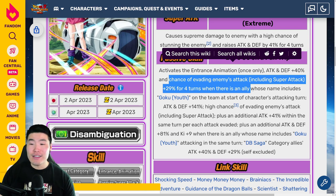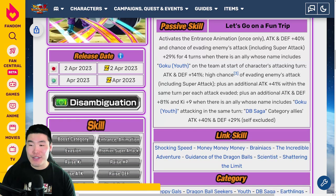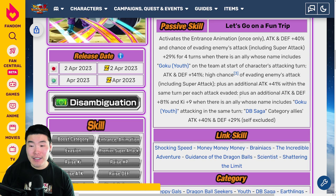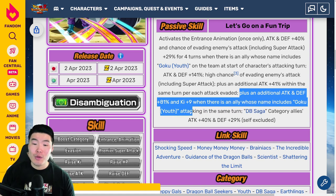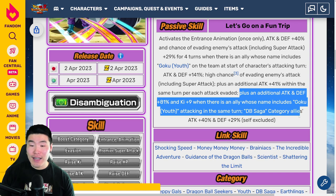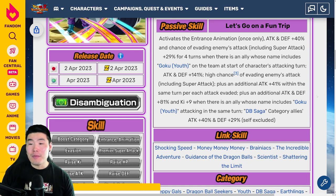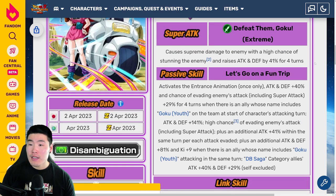Passive: Activates the entrance animation once only. ATK and DEF +40% and chance of evading enemy attacks including super attacks +29% for four turns when there is an ally whose name includes 'Goku' or 'Youth' on the team. At start of character's attacking turn: ATK and DEF +141%, high chance of evading enemy attacks including super attacks, plus an additional ATK +41% within the same turn per attack evaded, plus additional ATK and DEF +81% and Ki +9 when there is an ally whose name includes 'Goku' or 'Youth' attacking the same turn.